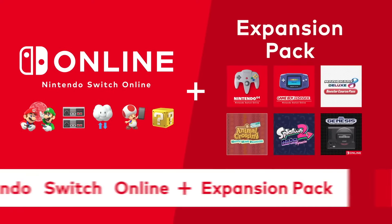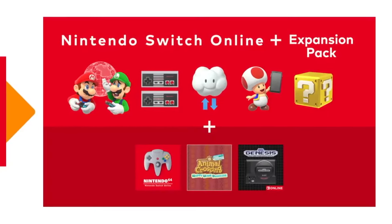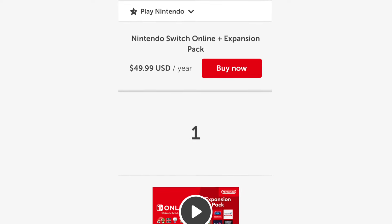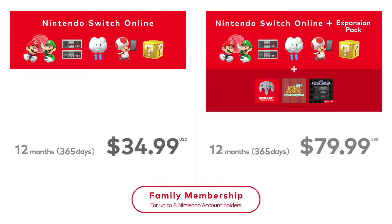Now on top of the basic Nintendo Switch Online membership, there is also the Nintendo Switch Online Plus Expansion Pack, which is the premium membership for Nintendo Switch Online. This membership costs $49.99 per year for the individual plan, which allows one user. And the family plan costs $79.99 per year, which allows you to share your membership with up to 8 different users.